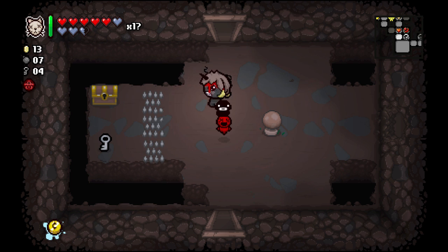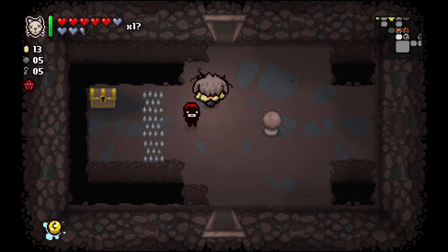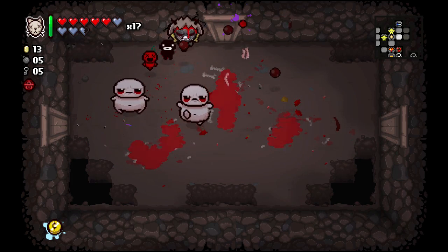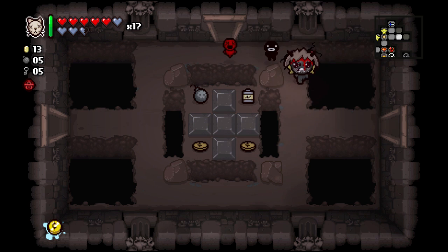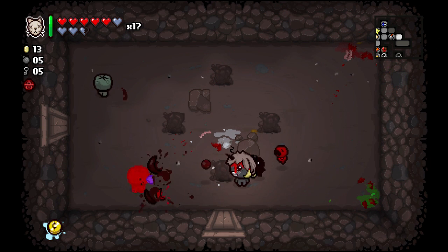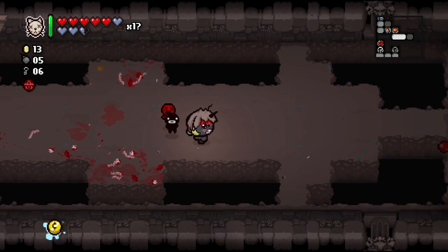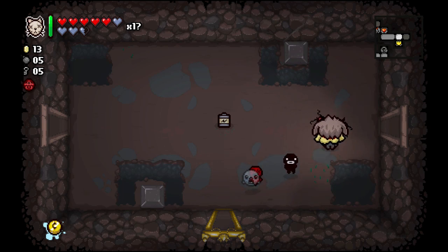We still haven't found the boss room yet. It's Catacombs Excel — so there are two item rooms on this floor! Let's get rid of the spitter and champion spitter. We should be using Tammy's Head more often. The item room recharges our active item. We got a Little Haunt — he does some damage to enemies.